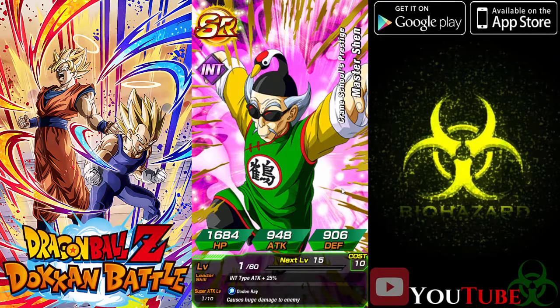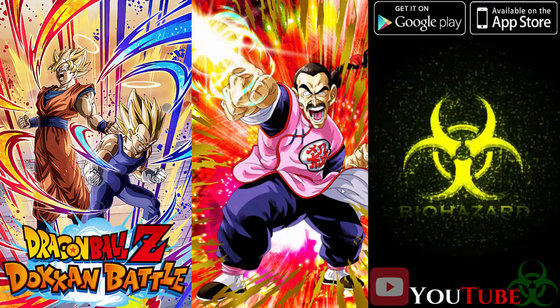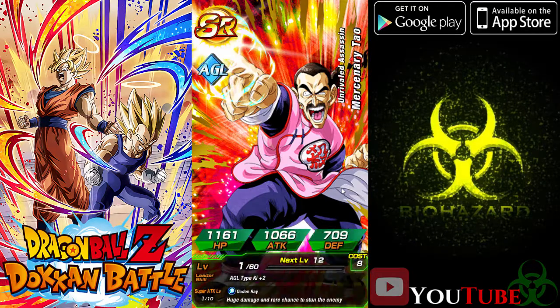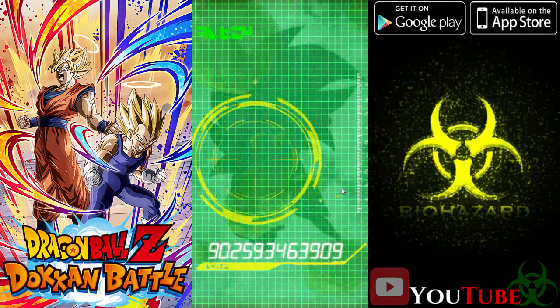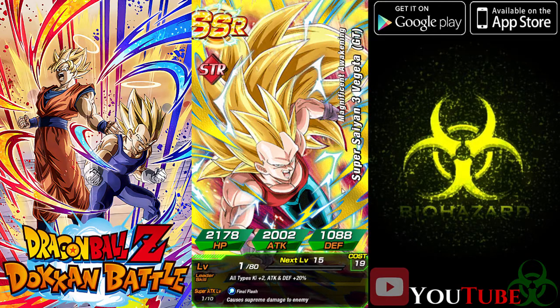I do have to actually buy more space, which is probably going to be a problem. I should have actually cleared out the box before I started. Hopefully I have enough space for all four of these pulls. So far we haven't got anything, but we did pull an SSR. We got Super Saiyan 3 Vegeta. I do actually have this one. I don't know how many versions I have — I think this might be my second one, so we basically need three more to actually fully unlock it.